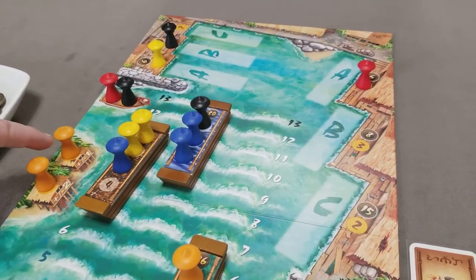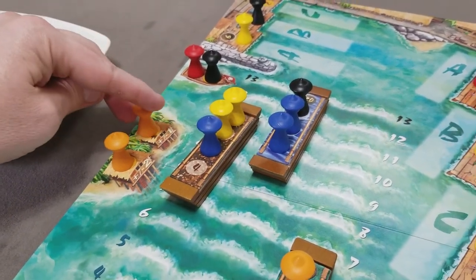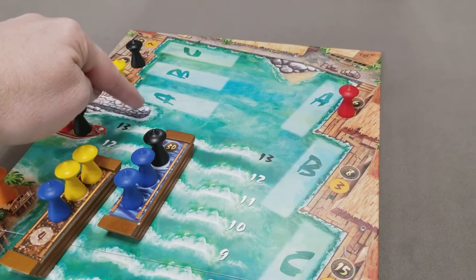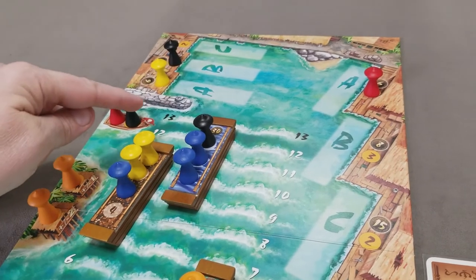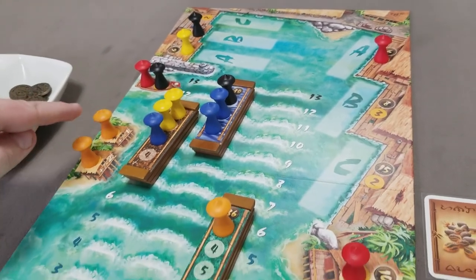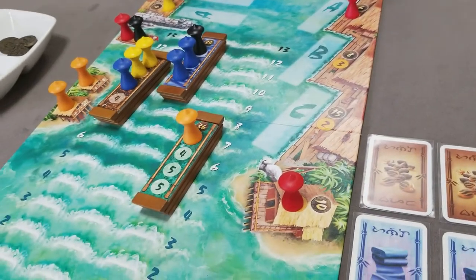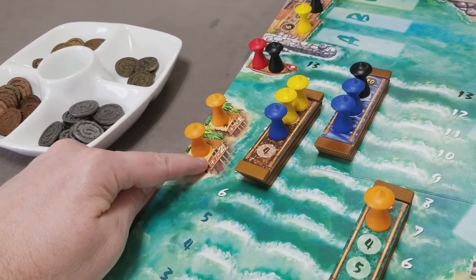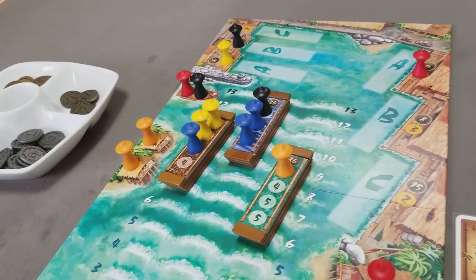The first pilot goes first — they can move any boat plus or minus one space. If they push the boat past the finish line, it automatically goes into safe port. The pilots can move a boat to the 13th spot; it just doesn't trigger the pirates to attack. The orange player, going first as pilot, really wants one boat to go in, so they move it forward one. Then the second pilot gets to act — they can move one boat plus or minus two spaces, and they move it two spaces trying to get it home.